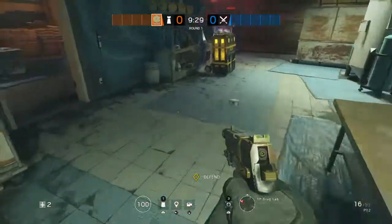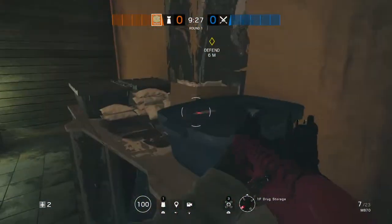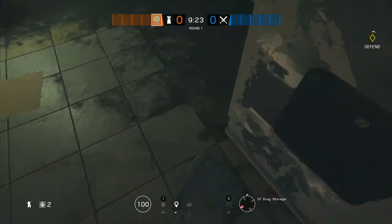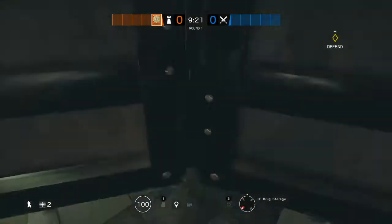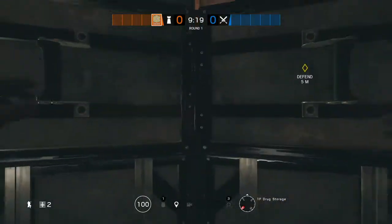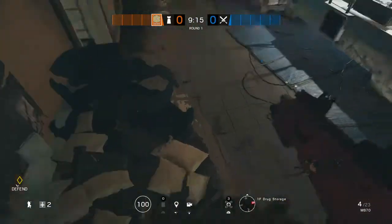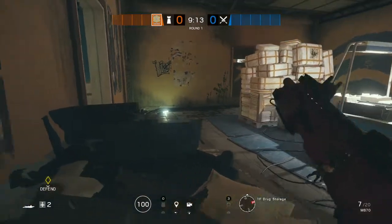Okay, the next one is not as good but it's pretty good. So you just want to break all of this stuff. You want to place a deployable shield right around here on the corner, and you're going to get a vaulting prop, and you should be able to just vault right onto here. And lie down — you're pretty handy.